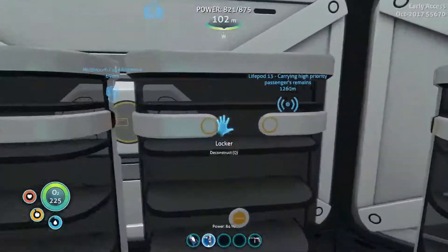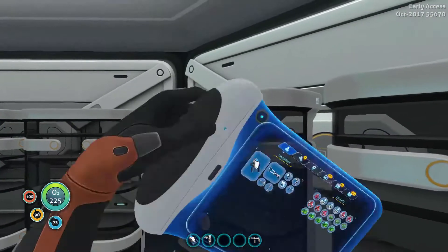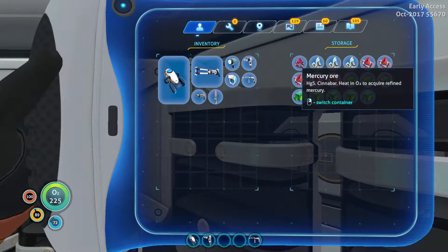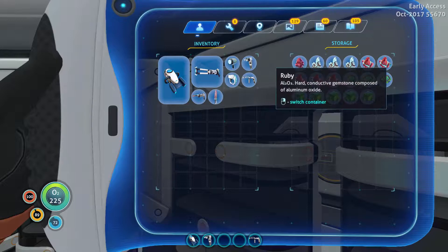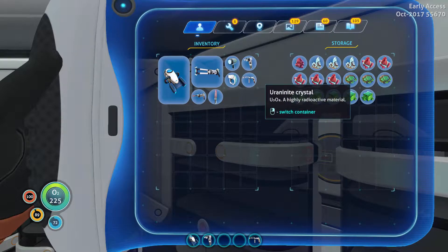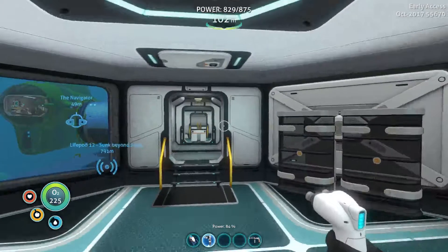One last thing I believe has changed from the update — that's still called Magnetite, but I believe one of them has changed. Yeah, this is now called Ruby. And the Mercury Ore has changed as well — heat it in O2 to acquire refined Mercury. So yeah, nothing else has changed, but that has changed. I believe that wasn't called Euronite before, but there we go, that's now changed as well.